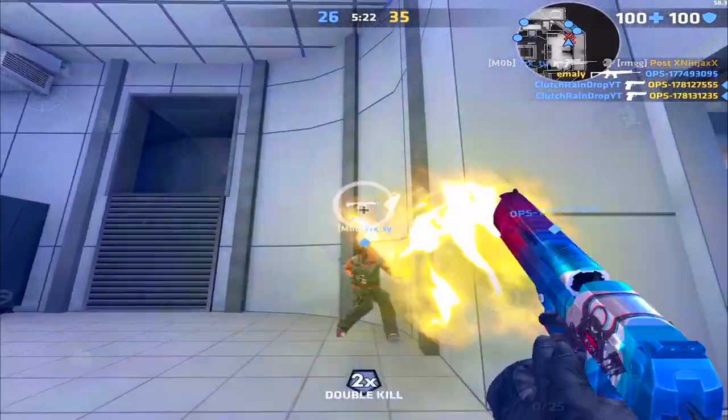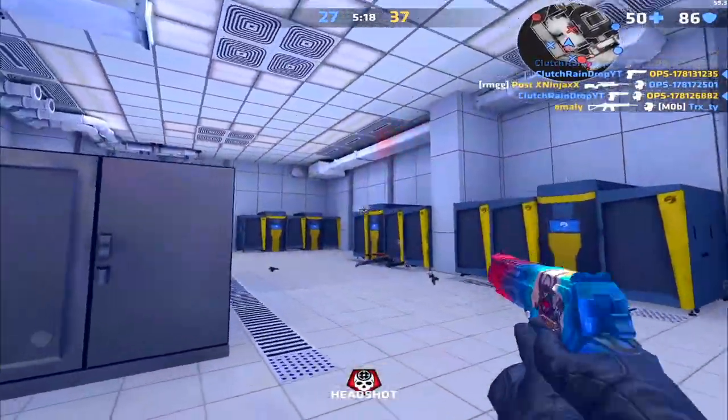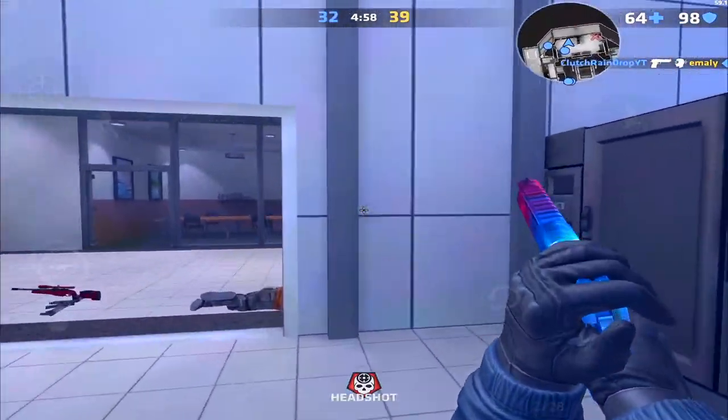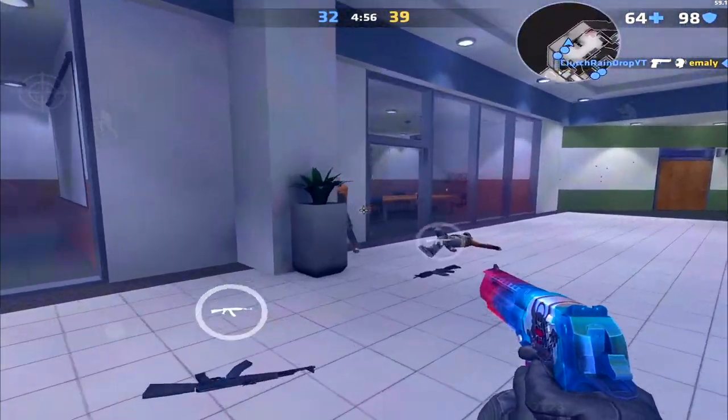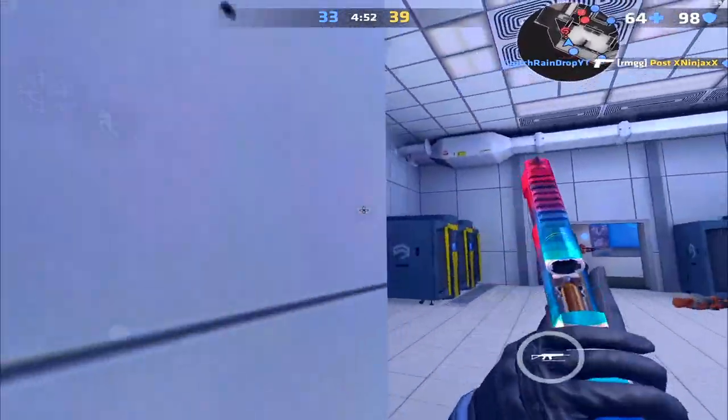What is up everybody, it is Clutch, welcome back to the channel. Today I will be showing you guys how to use the Deagle in Critical Ops. This will include recoil patterns, crouched and uncrouched, when spamming the fire button, holding down the fire button, rate of fire, reload speed, starting ammo, damage outputs, plus how and when to use.